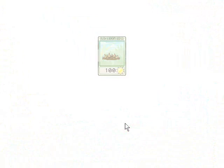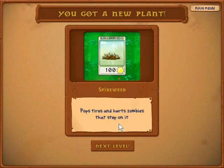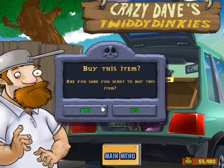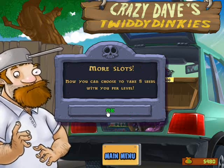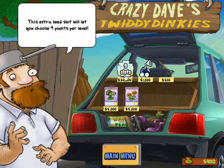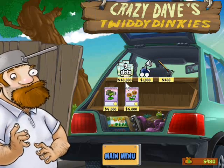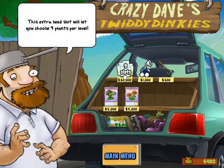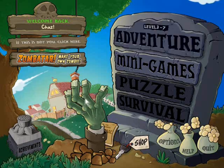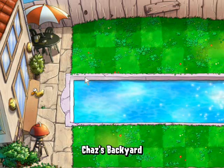Spiky thingy - pops tires and hurts zombies that step on it. And it pops those thingies. But let's go back to the main menu and buy another slot. You can choose to take 8 seeds with you per level. 20,000? You're crazy, Dave. Let's go into the next level.